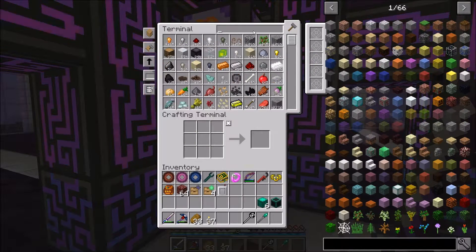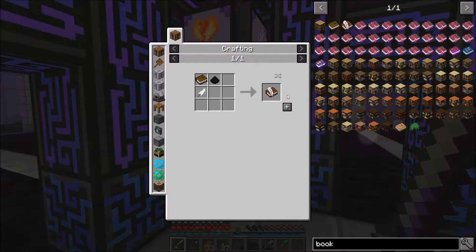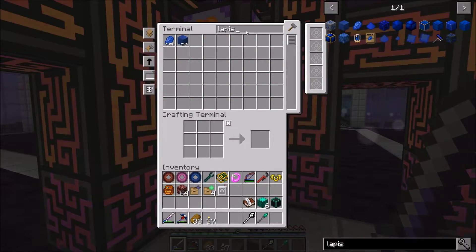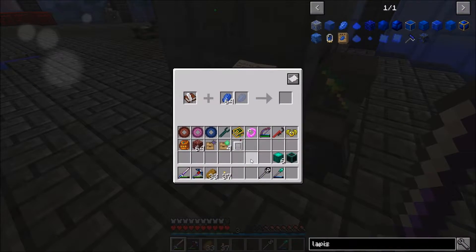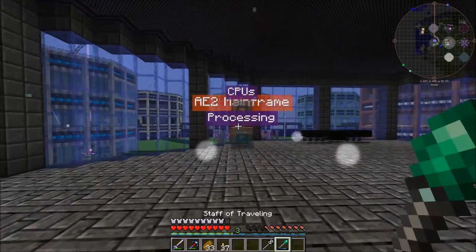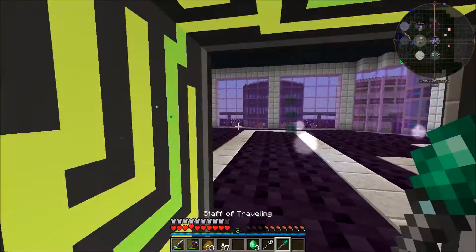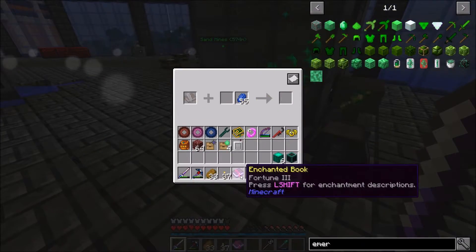I also need a book and quill, and then a stack of lapis because I want a Fortune III enchant. Throw the lapis in — and it needs emeralds too, three emeralds, very cheap. 27 levels, no problem. There's our Fortune III enchant.